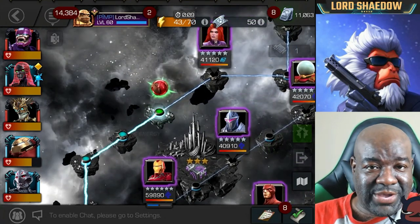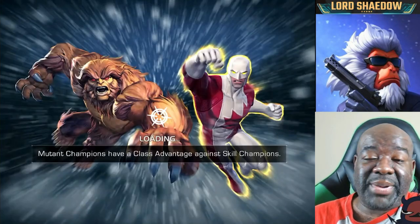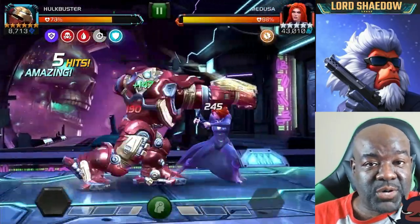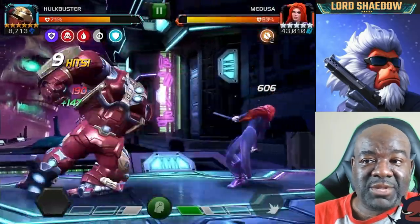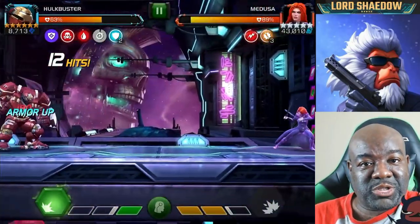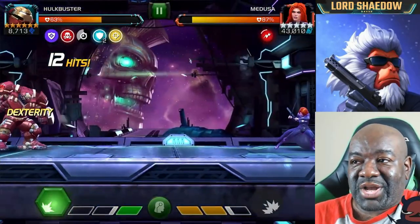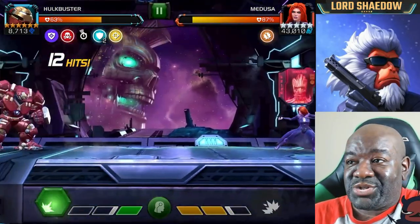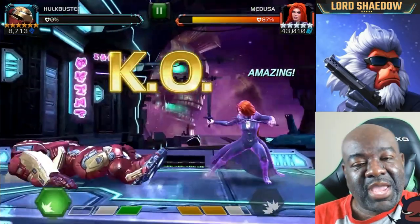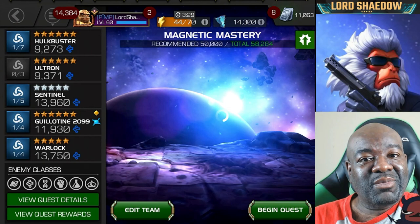Now we have to fight Medusa. She can be annoying. She's going to do an auto-block, but since this is story content there's no parry mastery to worry about, so this should be perfect. I need to get her to block so I can land my special two. I'm trying to bait it — hands are down — but she won't throw a special two at all. This got me so frustrated. Then she catches me with living strands. I raged.